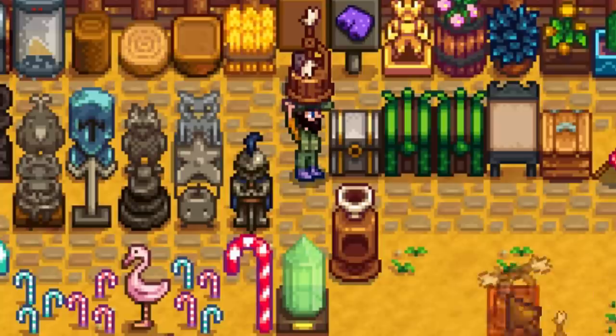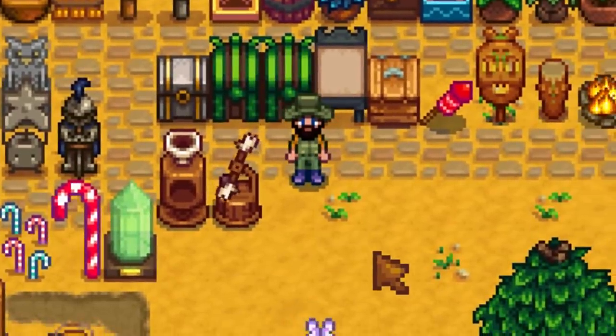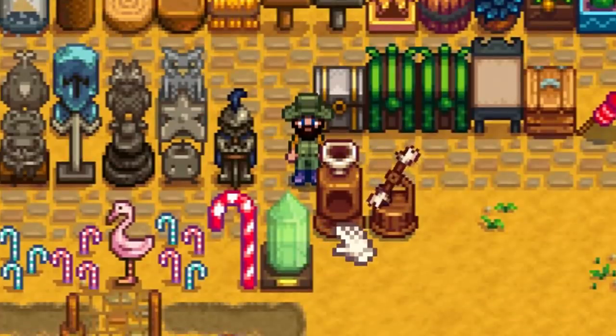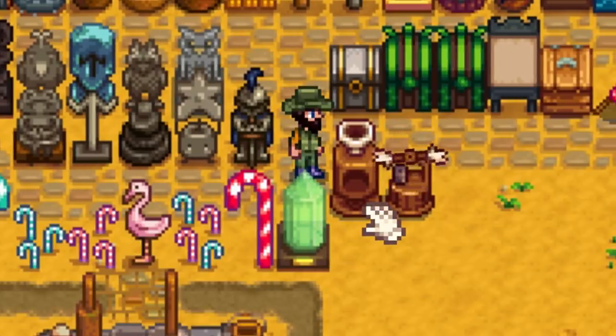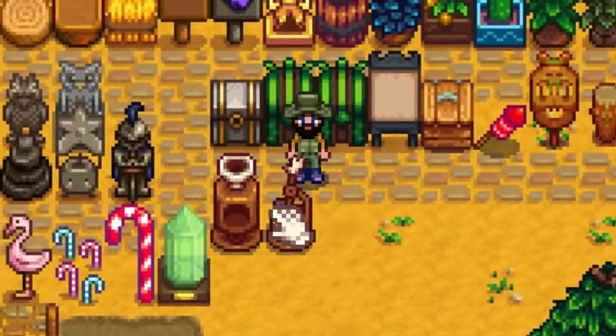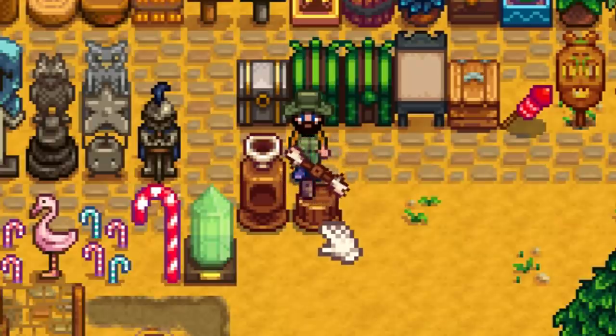We've also got the auto petter — look at that, it's got some kind of spinning hands. If you remember from the last update, we got the auto grabber which automatically collected produce from animals like eggs and milk. Well now with the auto petter, you no longer have to go around and pet each animal individually — if you have one of these placed down, they'll get petted automatically every single day. Absolutely fantastic.